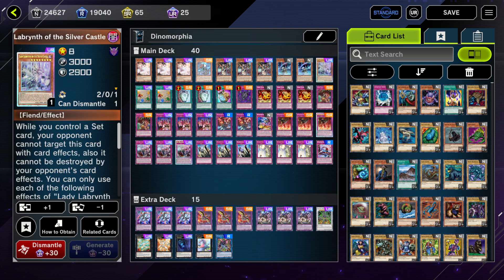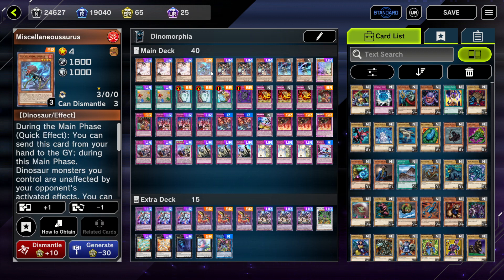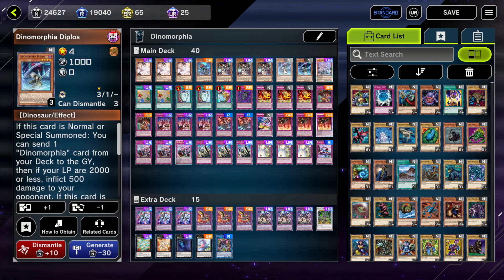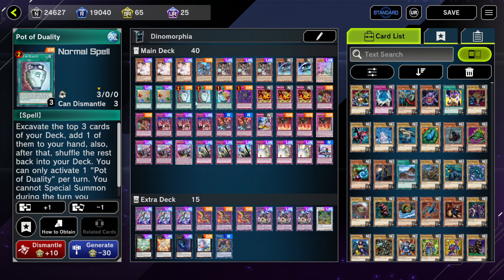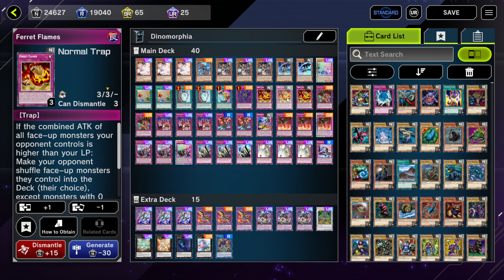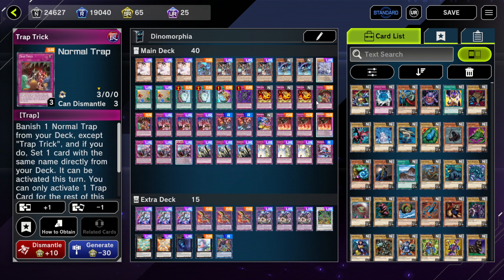For the monsters, we have Miscellaneousaurus to protect dinosaurs and special summon from deck if it's in the graveyard, three Teresia to set traps directly from deck which are Dinomorphia cards, and Dinomorphian Diplos can Foolish Burial any Dinomorphia card. The main searcher is Fossil Dig for dinosaurs. We have two Pot of Duality, one Prosperity, Eradicator Epidemic Virus since we have access to big bodies, three Ferret Flames which is essentially a Dinomorphia card as it can bounce pretty much any monster. Trap Trick allows you to search any trap card from your deck and activate it the same turn.